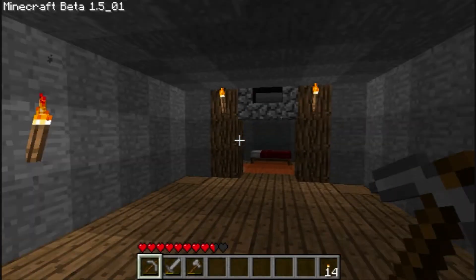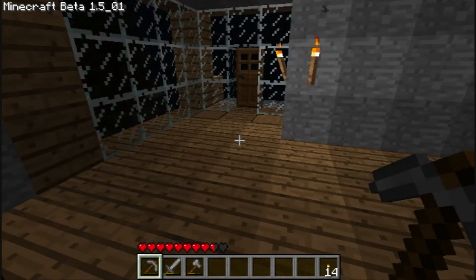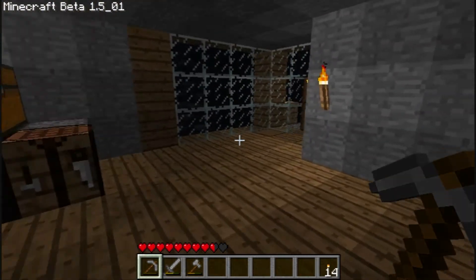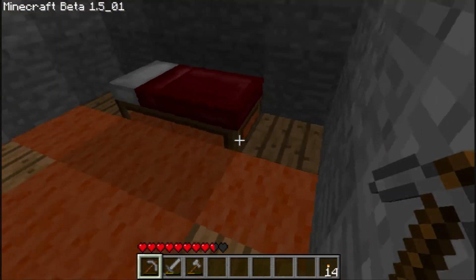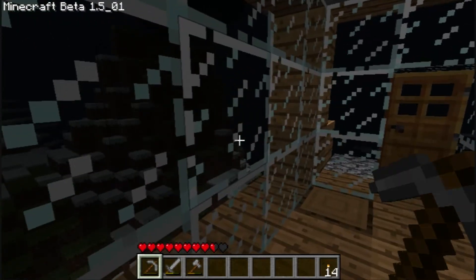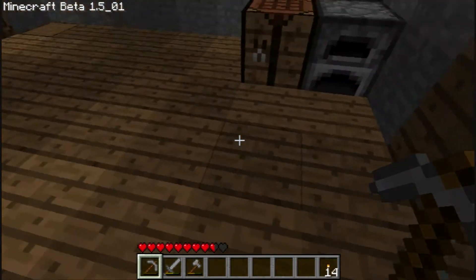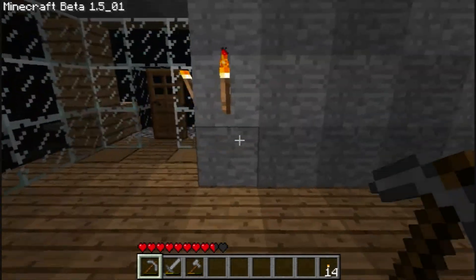Hey guys, Blacklight here. I worked on the house a little bit away from camera. I won't normally do this too much — most of the time the only stuff I'll skip will be like branch mining or anything I don't think you really want to see. This wasn't boring for me to do, but last episode I specifically said I would go down into the cave back at spawn, and I didn't want to take up time finishing up the house. Once I start something I have a hard time moving on without finishing it, so I just had to finish making the house look nice before going to the cave.